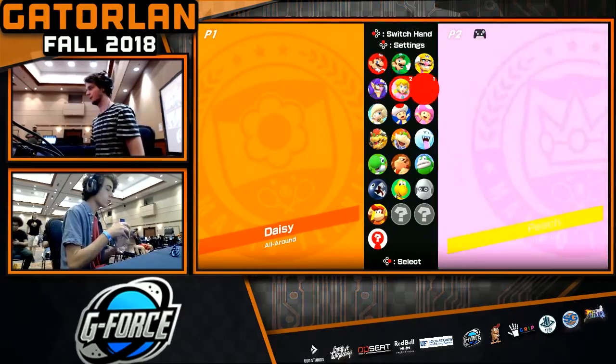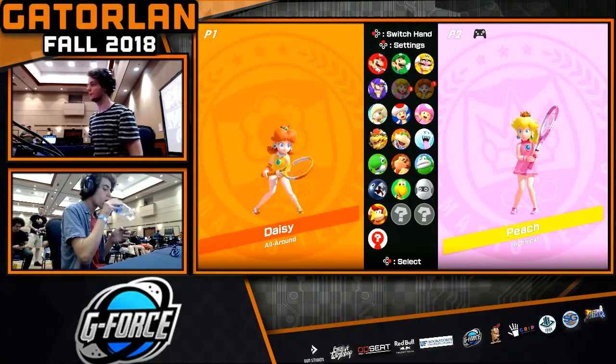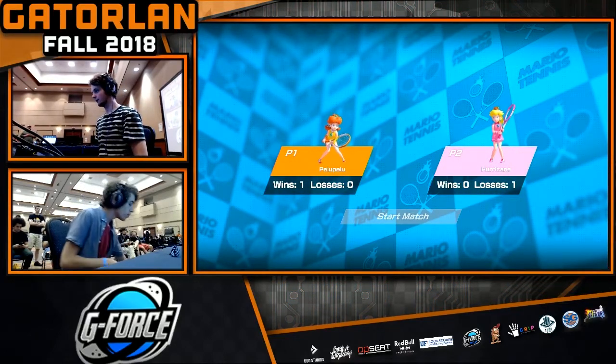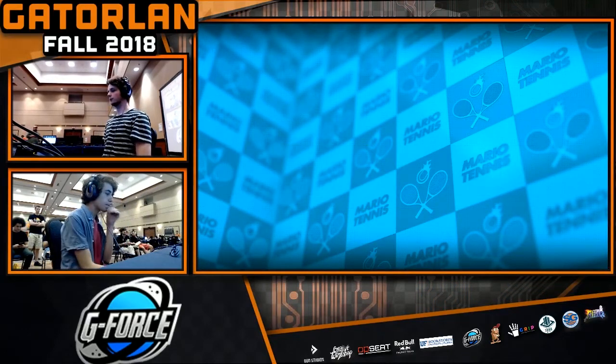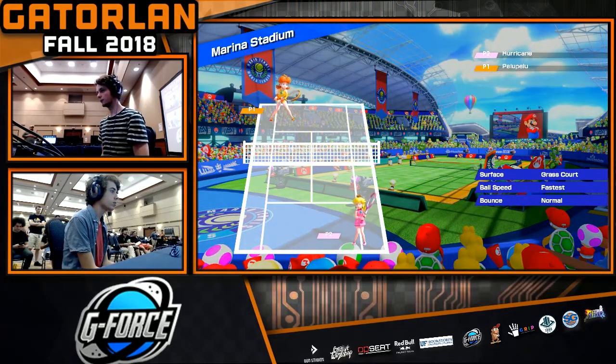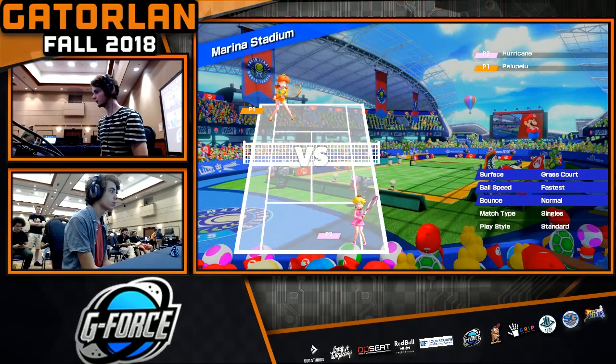And that's the beauty of this game. It looks like Hurricane here — switching out to Peach. So Hurricane was a Peach main up until the patch, and since then he's been experimenting a bit more with Daisy. It's definitely a very strong Peach.